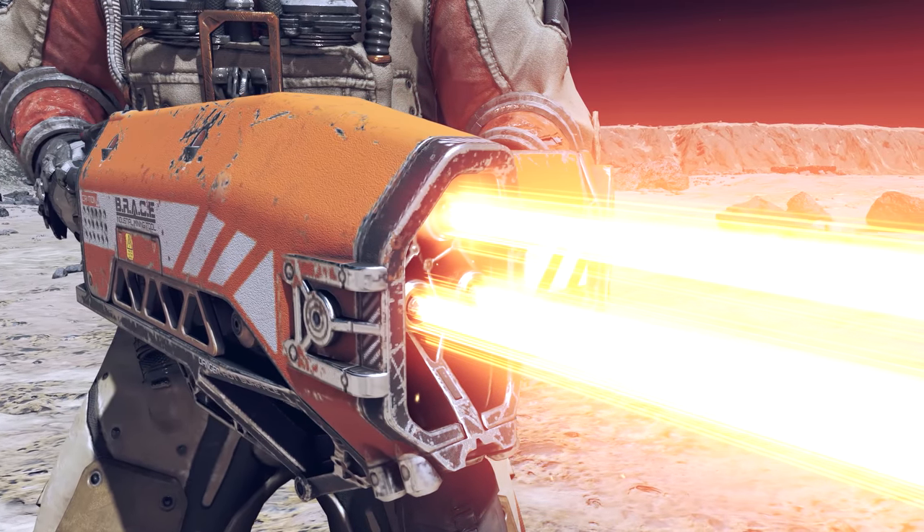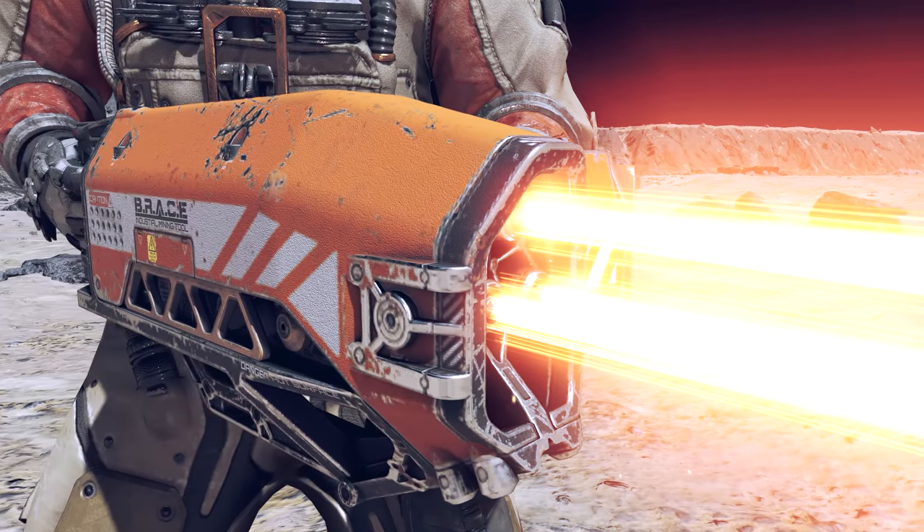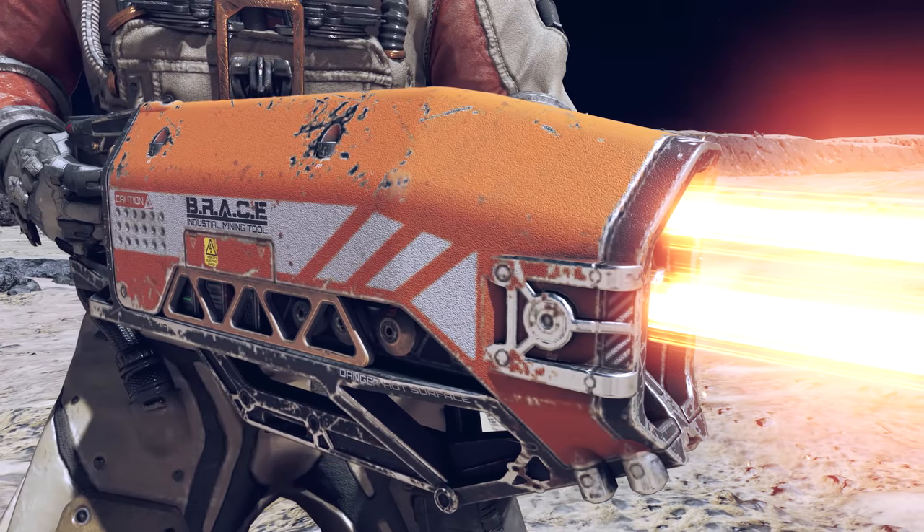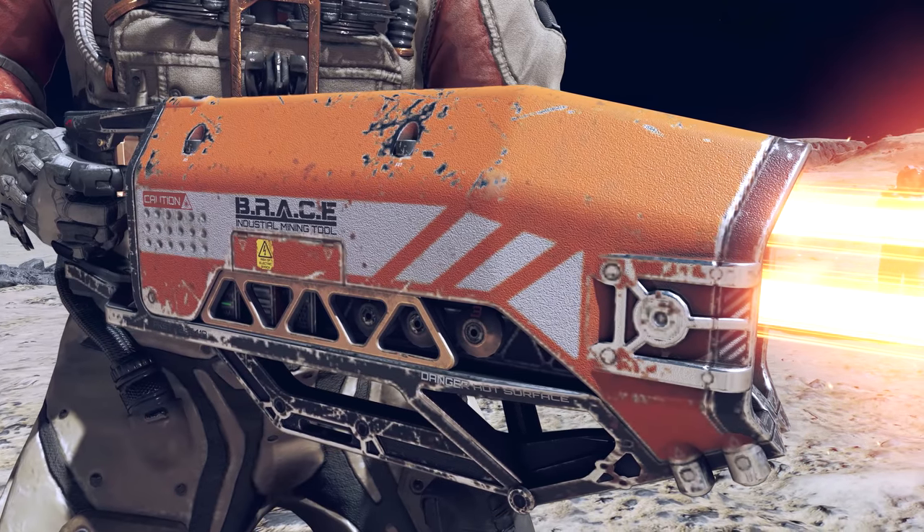Stat wise, Hela's Cutter is nothing special, but it does have a unique orange appearance opposed to the red appearance of the normal cutter, which makes it a must-have for all collectors.